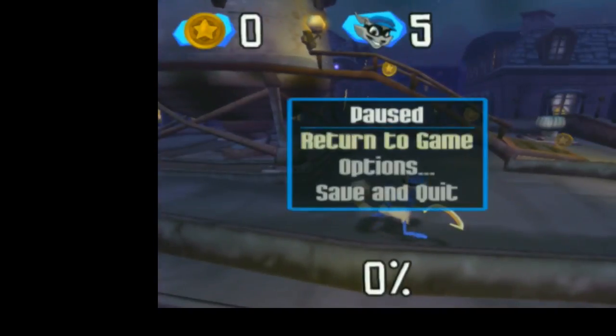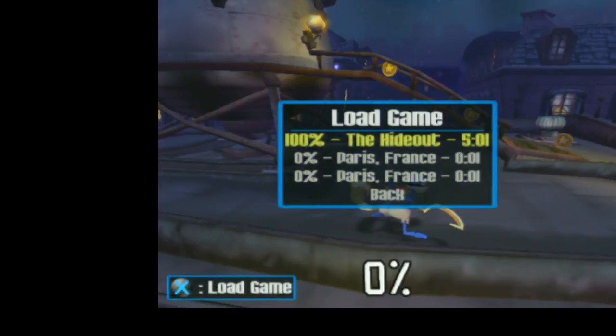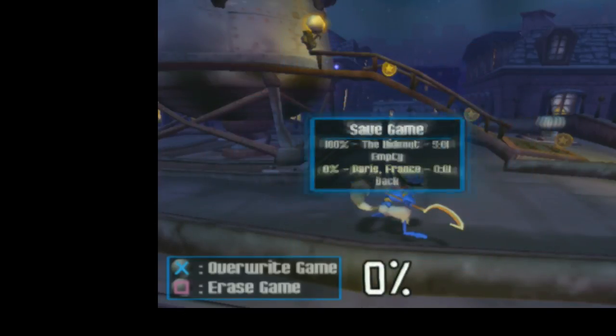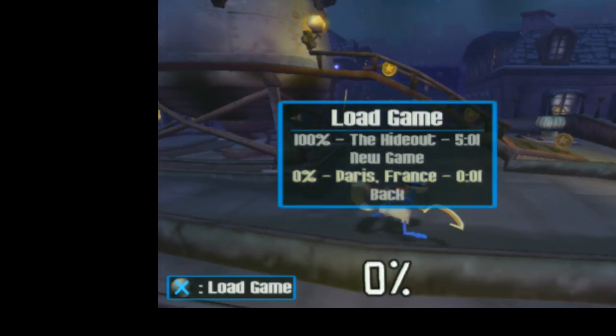From here on, everything is going to take place on our hideout file — with the 100% in my case, just any completed file will do — and whatever file you are currently wanting to put all the cutscenes on. Just to make that 100% clear, I'm going to delete this file. So now we have skipped the cutscene on this third file for exiting Paris. We still have the Bentley cutscene in the hideout intact, and now we are going to skip the other five cutscenes.